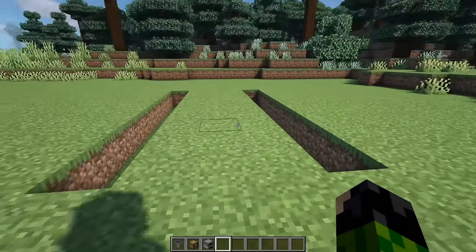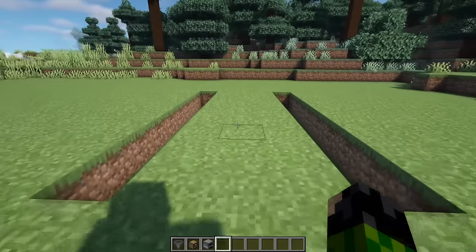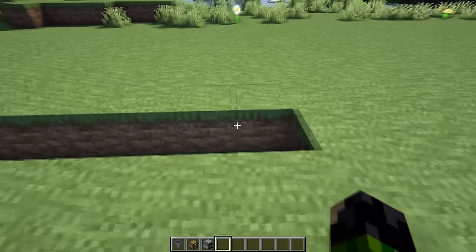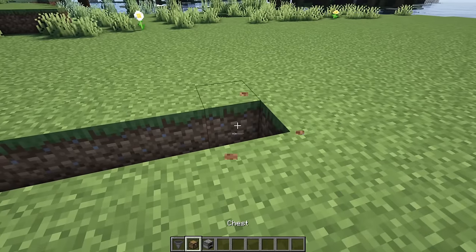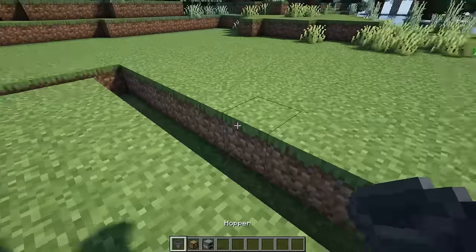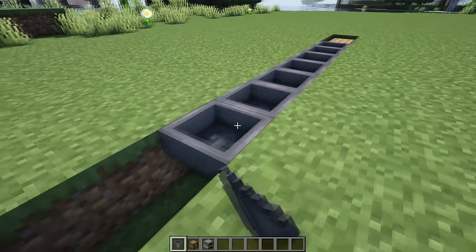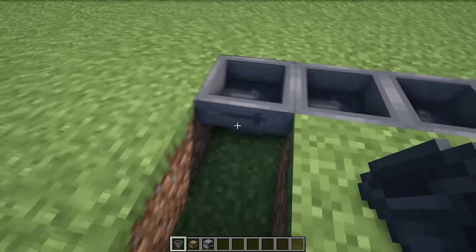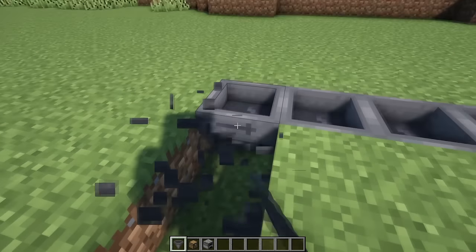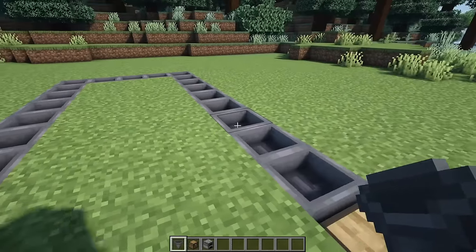Once you've got the trenches in place, pick where you want the front of the building to be. Go to the back of the trenches and get rid of those three blocks. Then come to the right-hand side trench, get rid of two more blocks on the end, and replace it with a double chest. From this double chest, crouching as you do this, make a continuous line of hoppers so they're all pointing into each other — place them on the hopper, not on the ground — all the way along until you reach the end of the trench on the left-hand side.